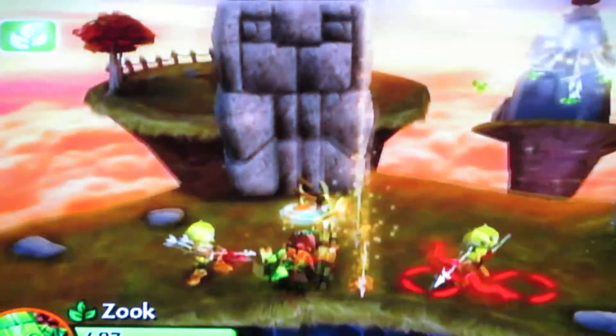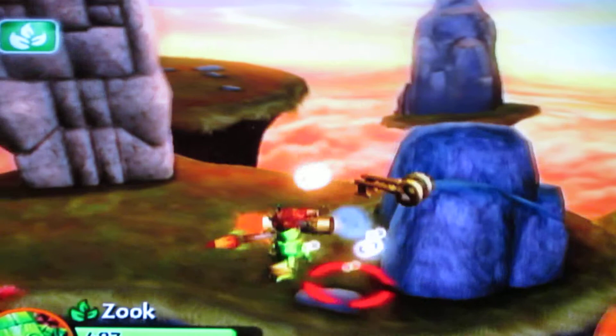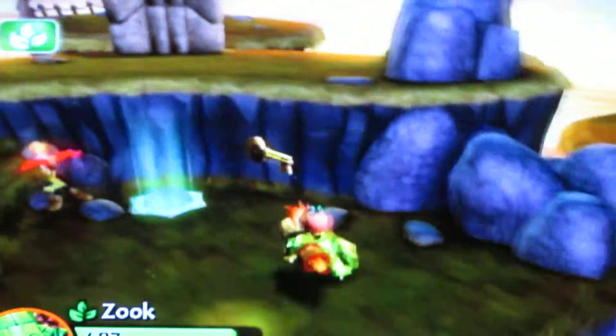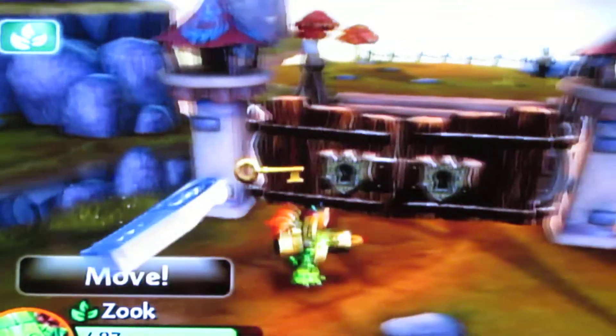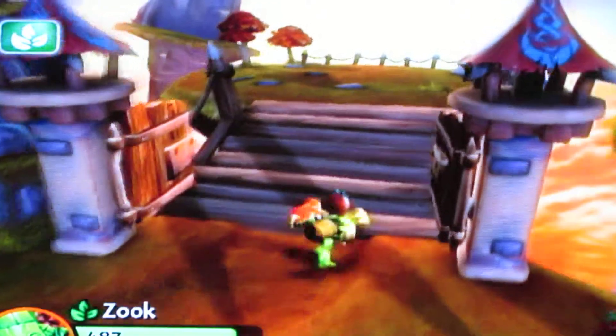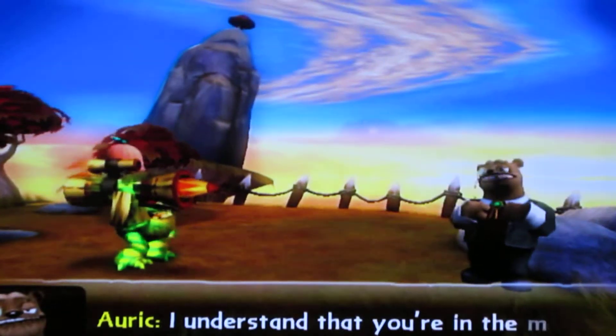It's pretty weird how you can't jump in this game. That proves that the Skylanders are really banned from the sky — get it? They need bounce pads to get up in the air, or they need twists of fury or whatever. That's what Whirlwind would send.